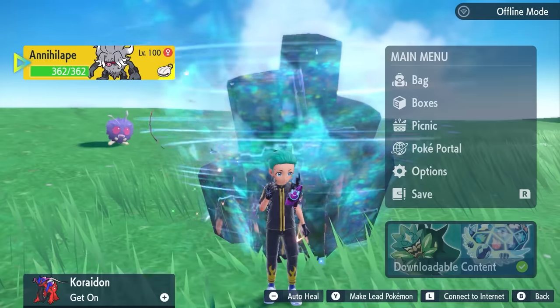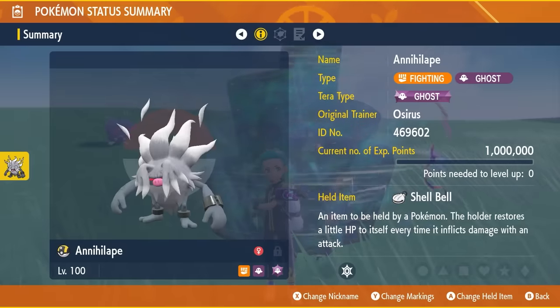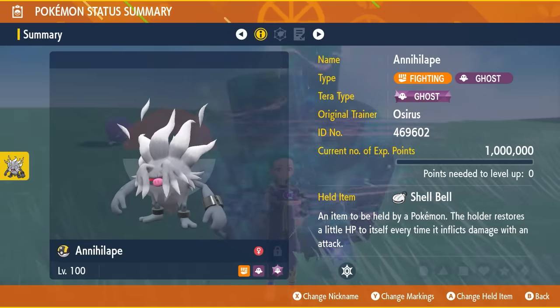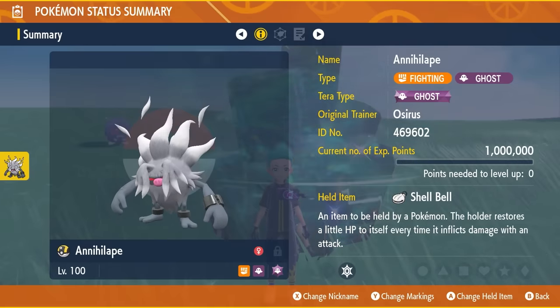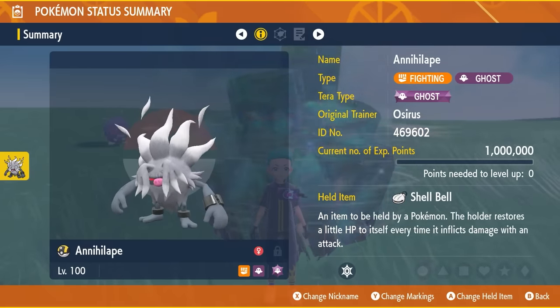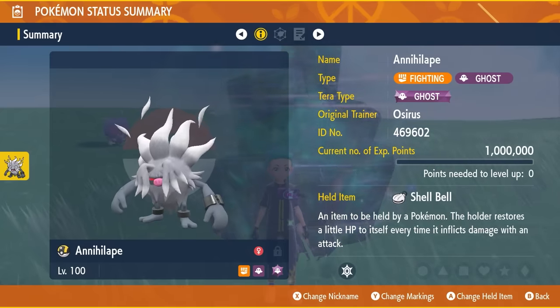The raid build featured in today's video is going to be Annihilape — another Terror Raid Pokemon that can run through this very quickly and one that everyone has access to in the base game. It's going to have the Ghost Terror typing, the Shell Bell as the held item, and be level 100 and Hyper Trained.